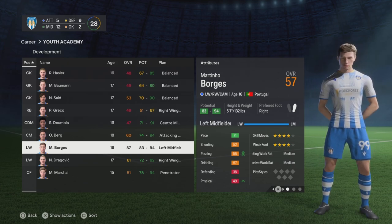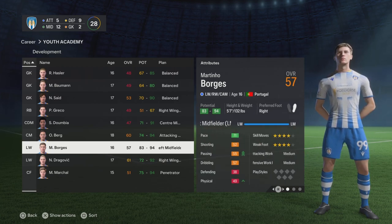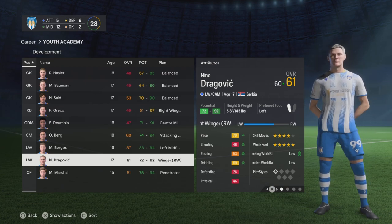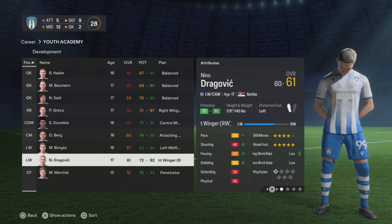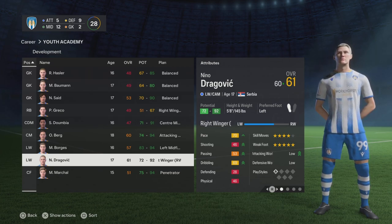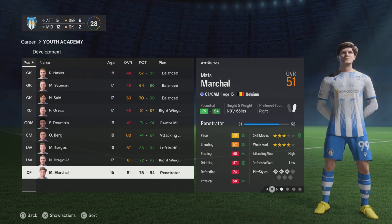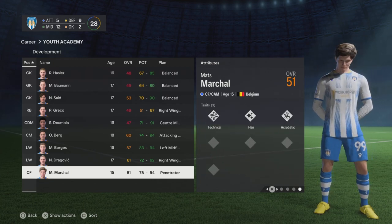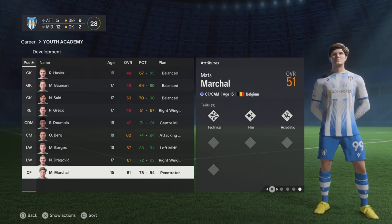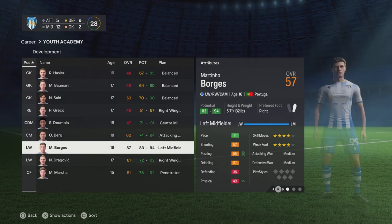Martino Borges can play anywhere across that midfield three — that's actually pretty good. This guy looks like he could be a superstar: 83 to 94 potential at this level, which is crazy. Then Nino Dragovic, 72 to 92, left wing and CAM, five-star weak foot, has the quick step trait, already up to 61 overall. He's left-footed but we're going to put him on the right and try to use him like an inverted winger cutting in on his left. Mast Markal from Belgium is only 15 so we can't promote him yet, but he's 75 to 94 with technical flair and acrobatic traits, and he's six foot.